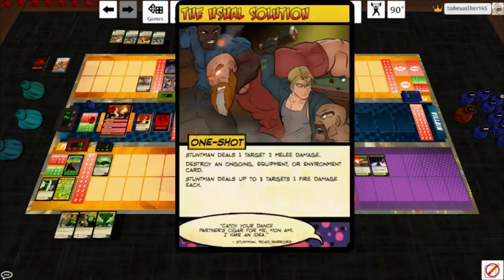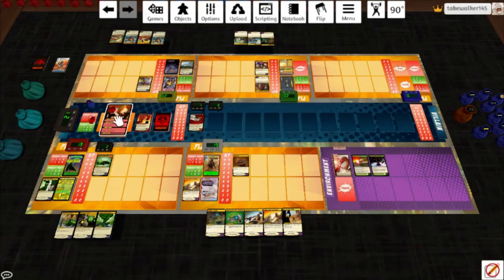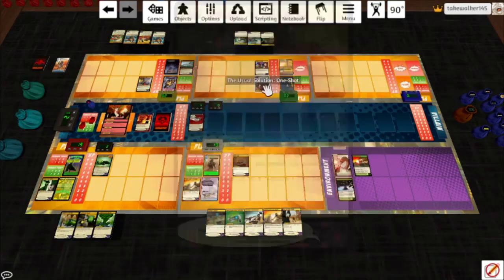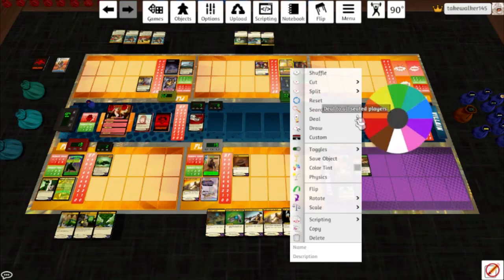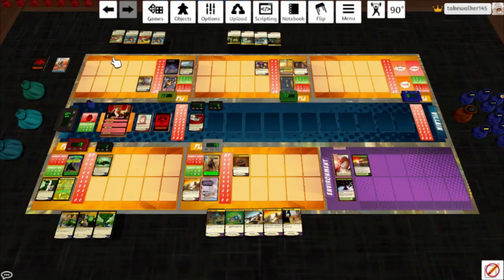Stuntman deals a target 2 melee damage — I'll hit Molotov, taking the token off. That will destroy Unforgiving Wasteland. Then he deals up to 3 targets 1 fire damage each — 1 to that, 1 to her. Discard the top card of her deck; she gets 3 tokens. Maybe this round I'll actually try and use Steal the Scene. Tyrone and Koilab hit her; she's immune to damage, removes a token, draws a card. This is a very shooty team.